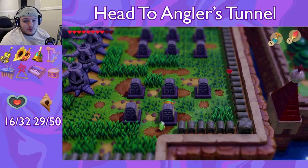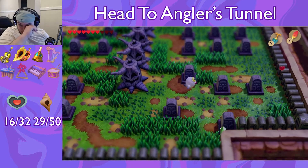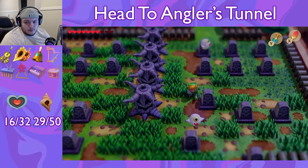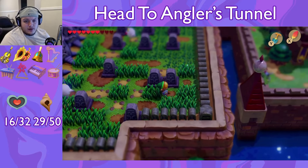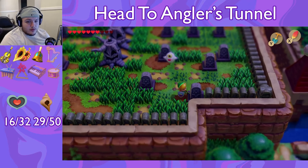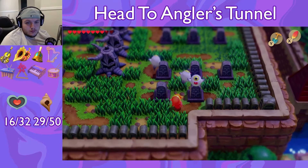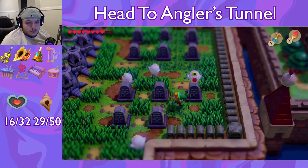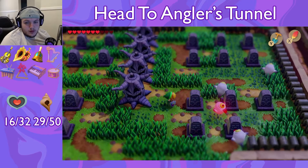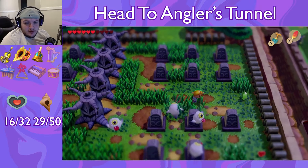Bottom middle gravestone goes down. Bottom left goes left. Top left, up. This one goes right, and this one goes up. Down? What? My only guess is the reason why this isn't working is because I didn't spawn all the ghosts first.